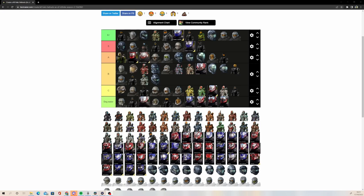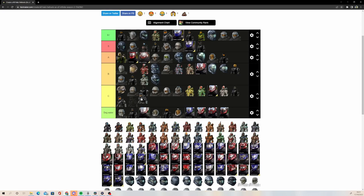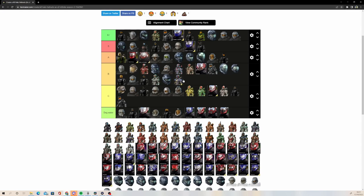We'll do the Halo 2 Anniversary ones first. This one — CTA — Centurion, I think. It's not great. And the other one, which I prefer, still isn't an amazing helmet, but it's definitely one I'd like to see them bring back — going to stick that in B tier. Wetwork: B tier, decent helmet, one of the better 343 era ones.